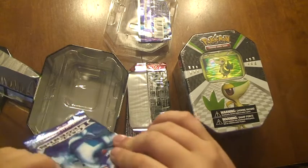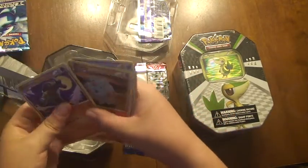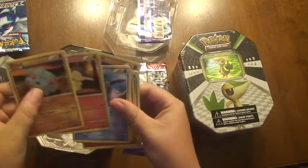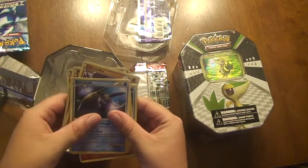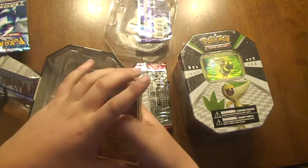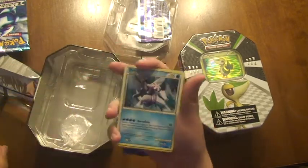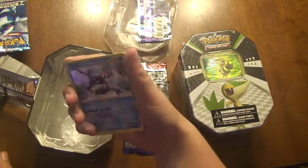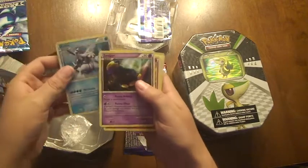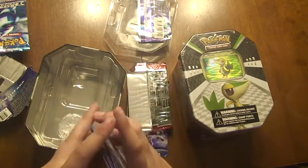This is the Lugia Call of Legends pack. I got Hitmonlee, Clefairy, Cyndaquil, Relicanth, Totodile, Reverse Holo Tyrogue, Palkia! Awesome — holographic background Palkia, Survivor, Quilava, Magby, and back to Hitmonlee.